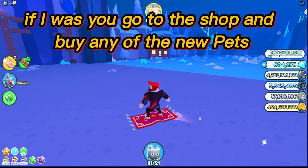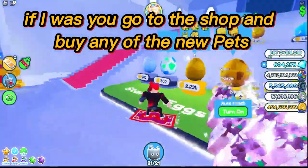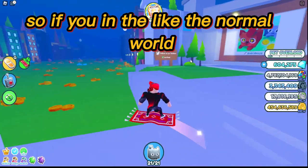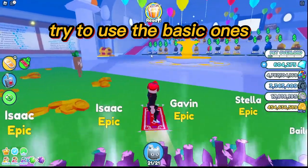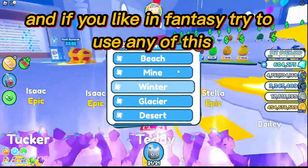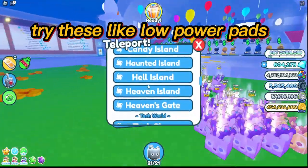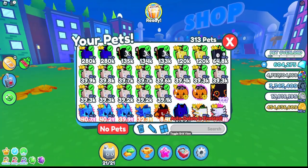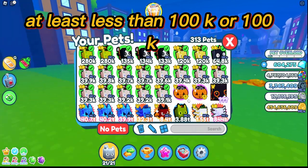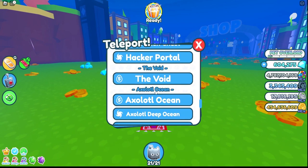Basically, if I were you, go to the shop and buy any of the new pets. In a normal world, try to use the basic ones, and if you're in fantasy, try to use any of those. Try to use low power pets — the lower it is, it doesn't really matter, but try to get them at least less than 100k or about 100k.